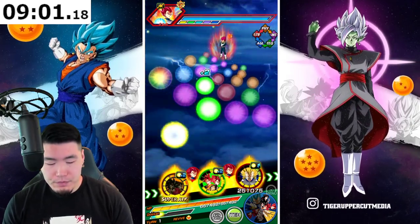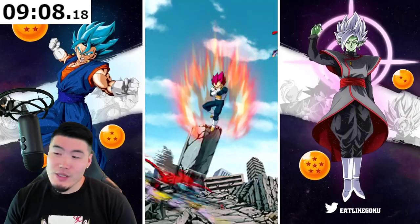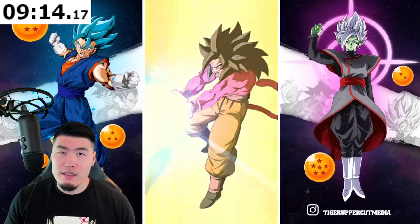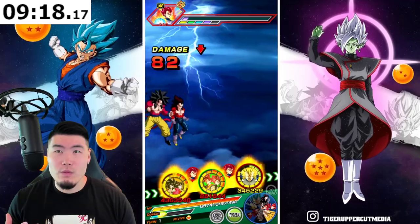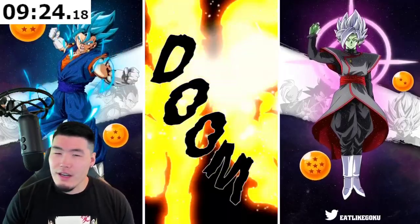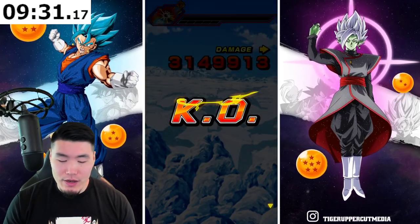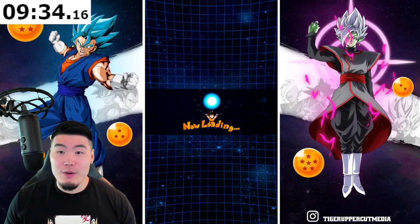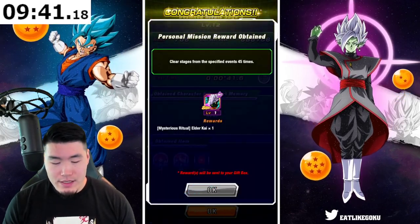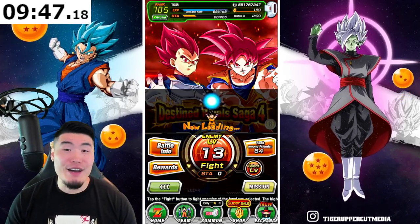It's either gonna be the blue Gogeta or the Fizz Broly for global, and then maybe the other side gets the other one so it's fair. I think they did that for the AGL Rosé and Fizz Gogeta Blue, where Global got one first and JP got the other. Maybe they do it for this duo as well, maybe between the 7th anniversary and the worldwide celebration. Obviously this is just pure speculation — wishful thinking.